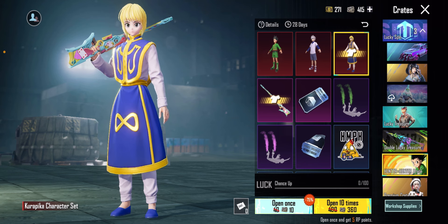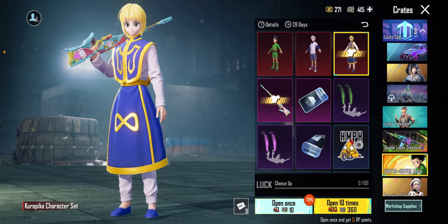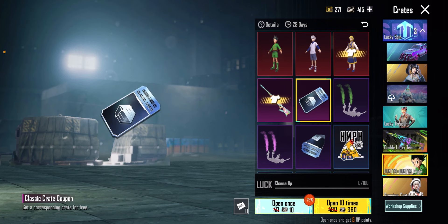The best character I like is the Kura Pika character set, which I like much better. Out of the three characters, this is the best. So here we try to spin.